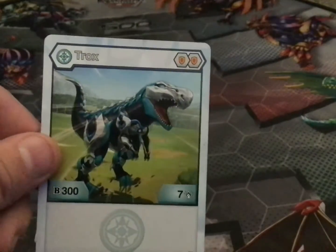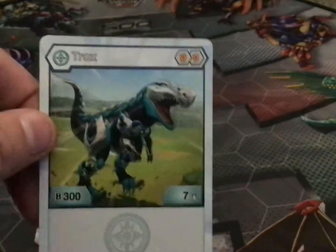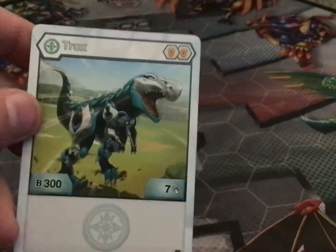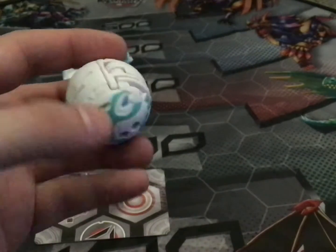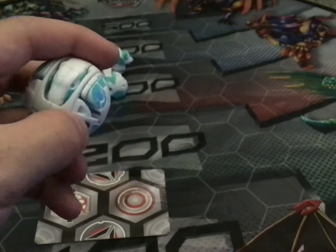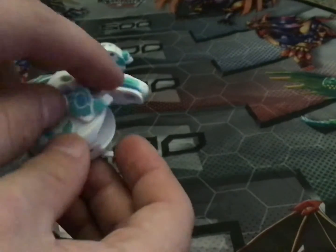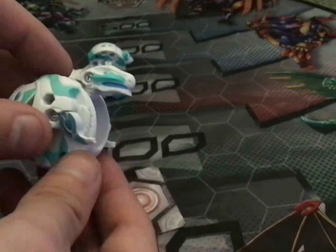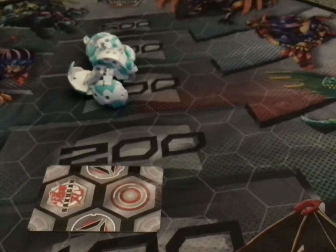Moving on to Chaos Trox. This Chaos Trox is a little interesting. It comes with two orange shields, 300 B power and seven damage — kind of like the opposite of a 703. Here is Trox. The problem with this Trox is that his arms are loose — I don't know how I can fix them, but they're loose. It doesn't really affect gameplay much though, and I never really use Trox regularly anyway.